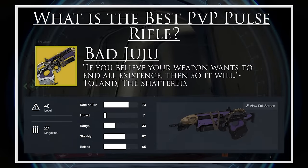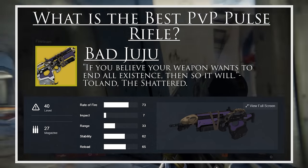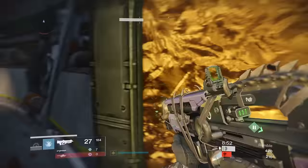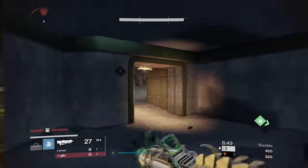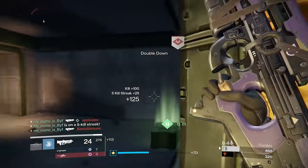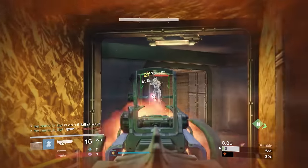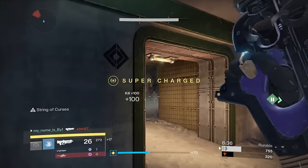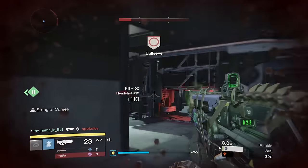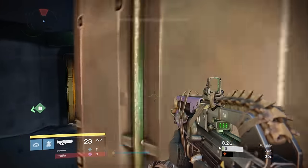Next up comes Bad Juju. This weapon most certainly is deadly in the Crucible. It has ascended from being one of the worst weapons — when it used to have only 15 rounds in the mag — to being one of the best. The weapon now grants you bonus damage with the String of Curses perk and there are so many bonuses to using it. You almost never have to reload, it has great damage potential, and it's got excellent stability through the Perfect Balance perk. Bad Juju also has an excellent ratio of impact to rate of fire.